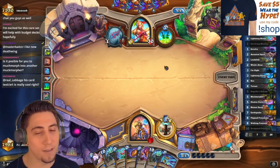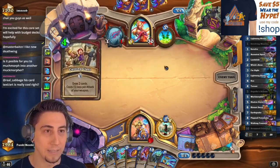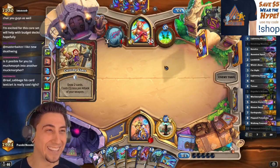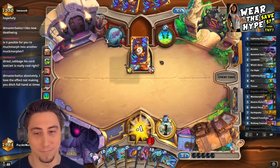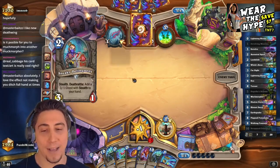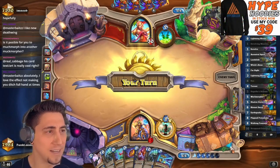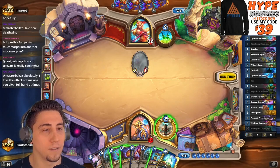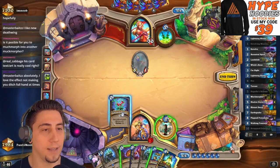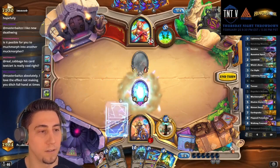As long as I can get this Walking Fountain down, we're good. Soon as this Walking Fountain comes down — four mana Cutting Class, oh damn, that's what you like to see! Is it possible to Muck Morpher into another Muck Morpher? I think it is, I'm not actually positive though. Okay, so here's what we're gonna do — Bloom out a Walking Fountain, coin, Devolve.